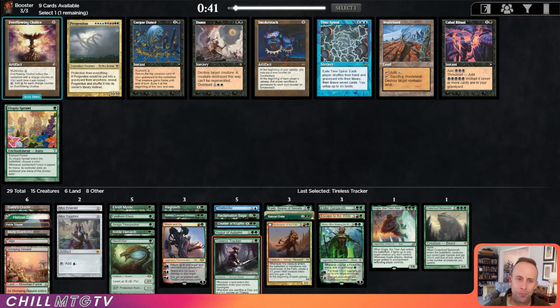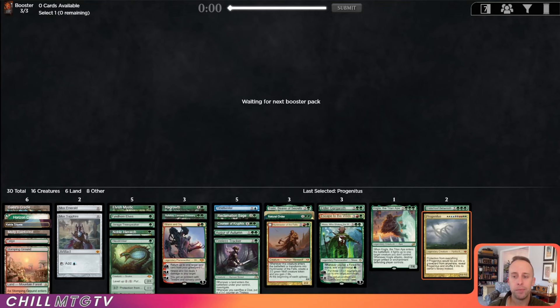Maybe Progenitus here because we have Natural Order. I don't play Progenitus too much just because the only way we can get it into play is with Natural Order, but it's a pretty decent target in case we already have Craterhoof in hand or we don't have a lot of creatures on the battlefield — a good alternative.